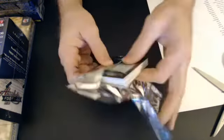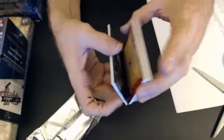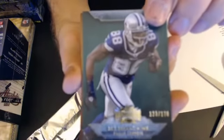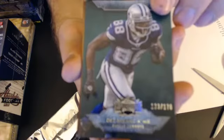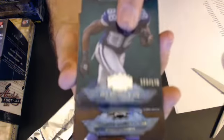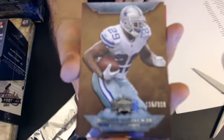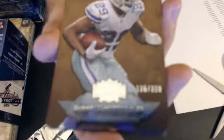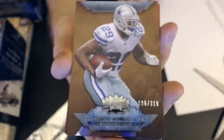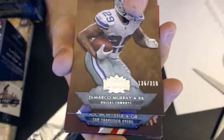First up we have a Dez Bryant, numbered to 170. Now we go to Jeff — we have a DeMarco Murray, numbered 310, that will go to Jeff.